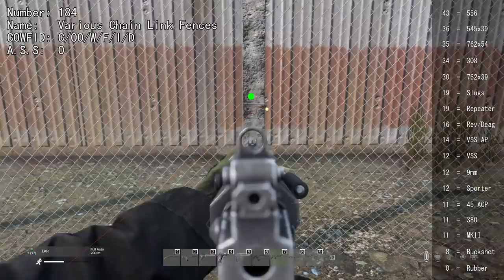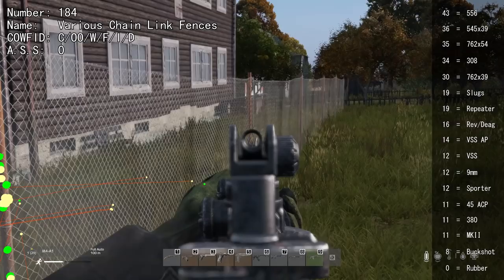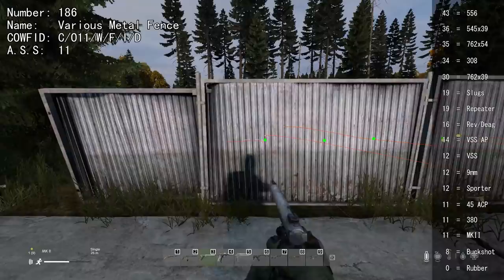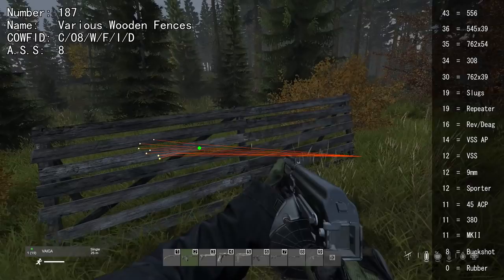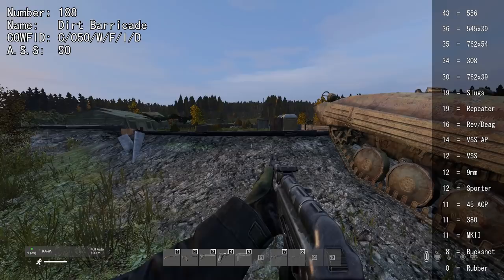The chain link part of fence variants is not considered a surface type by the engine, so anything goes through, but the posts are surprisingly difficult to shoot through. Most concrete walls are bulletproof, but two specific variants can be shot through with 34 or higher. Most metal surfaces can be shot through with 11 or more, but one variant has bulletproof panels depending on which panel you shoot. Wooden fences are easy to shoot through at 8, but many have parts that are thicker than others. You can shoot through the wooden part of a dirt barricade, but not through the dirt itself.